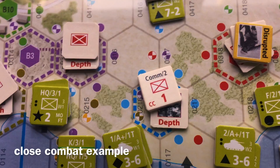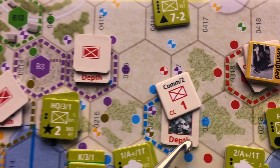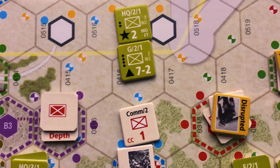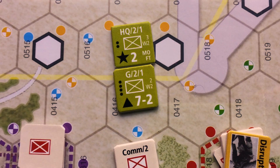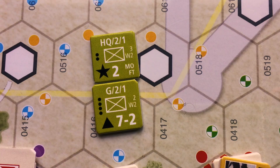For our close combat example, we're looking at this blue hex with an HQ and artillery units about to enter and do close combat. First, you reveal the unrevealed depth marker. Then you distribute cards: for the US with six steps, you draw one card per step up to a maximum of four cards, giving us four. You'd get additional cards if you had a flamethrower present — which we don't — a US hero — which we don't — or if the Japanese are in counter-attack stance — which they are not. Total: four cards for the US.